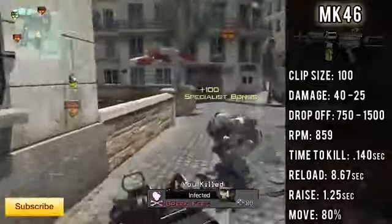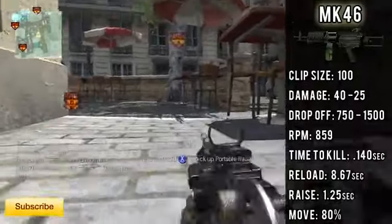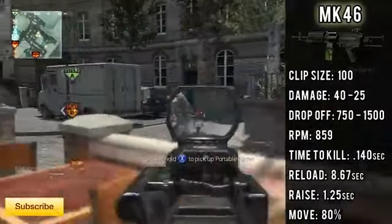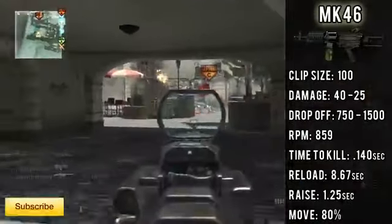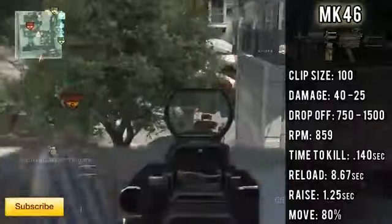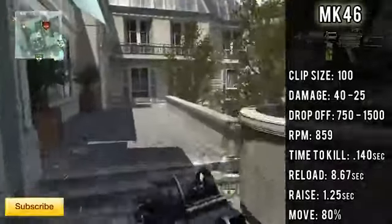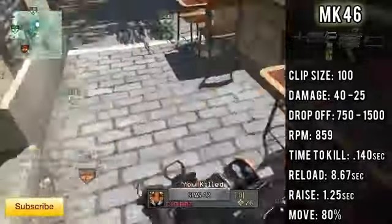Getting into the statistics of the gun: you have a 100 clip size, and with extended mags it jumps up to 150. The damage is 40 damage per bullet and 25 at longer range, with 40 damage at 750 feet or less. The rounds per minute is 859, and the time to kill is 140 milliseconds with two bullets. The reload time is an astounding 8.67 seconds, which is absolutely ridiculously long — so I suggest putting on Sleight of Hand, because it will reduce it at least in half and greatly increase your chances of not getting caught off guard.